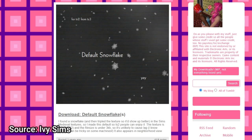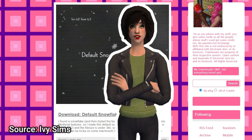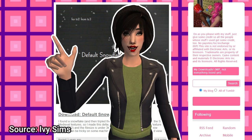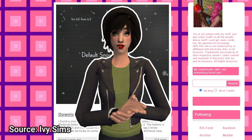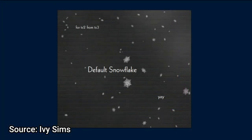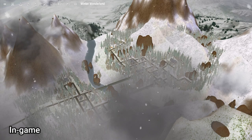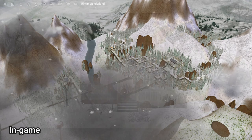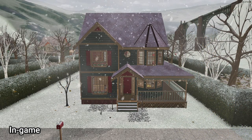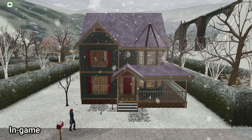I love Seasons in all the Sims games — I'll always say it's one of the most necessary packs. The Sims 2 is no exception, and with the help of mods like the default replacement trees we've just spoken about, the changing seasons in this aging game can still be viewed as beautiful. One other mod that helps accomplish this is the 3-2 default snow replacement by Ivy Sims. With this mod installed, you'll be able to see actual, detailed snowflakes tumbling down from the sky in both neighborhood and lot view, and the texture size is still small enough not to cause extra lag.